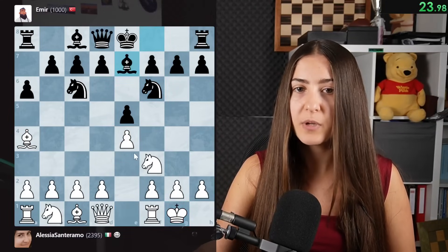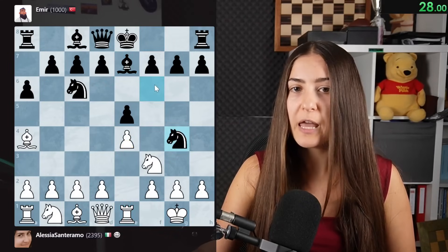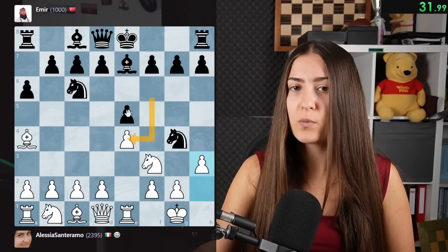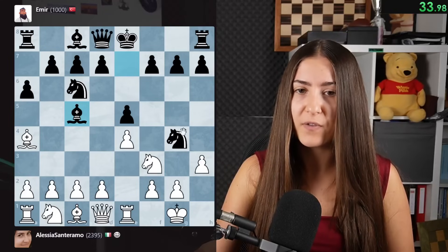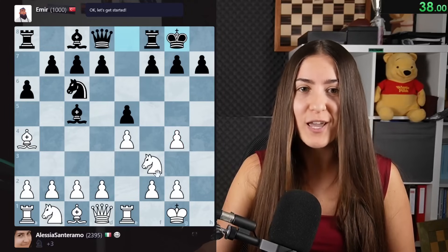There is a free pawn here, but this is not a big problem. Now we protect the pawn because once black is going to take - once black is going to take this pawn, we are going to take the pawn on e5. And now this is a free piece that we're very happy to take. Remember, always take your free pieces.